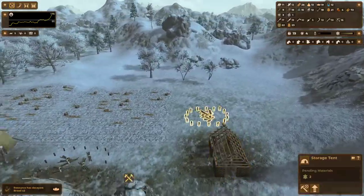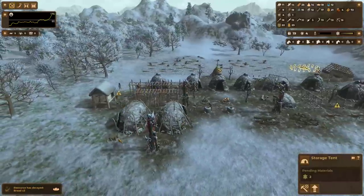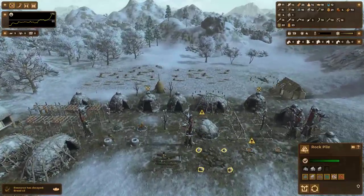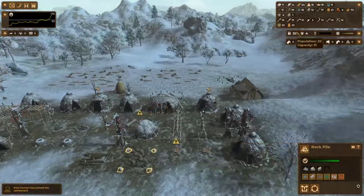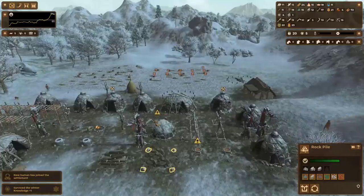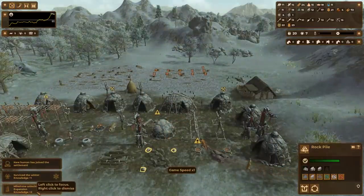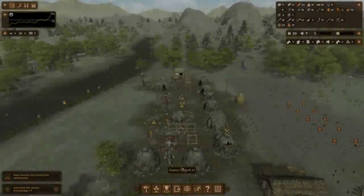So this will be my first stables, and we'll soon have all of the storage tents needed to obtain the knowledge benefit from building F5. And F5 is probably all of the storage tents we'll really ever need. We survived another winter and obtained another milestone — Expansion. When that random person joined, we got 20 people in our community, and 20 was a milestone for this scenario.